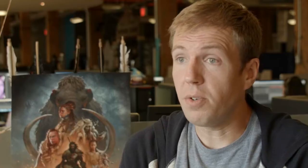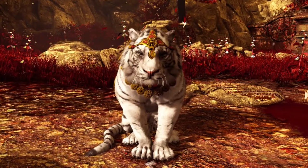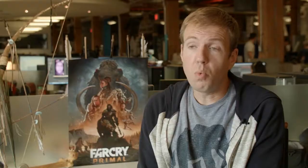Far Cry 4 was the first in the brand series to introduce companion animals. We introduced the iconic Shangri-La tiger as part of the Shangri-La experience. The AI behind it, though, was not systemic, unlike traditional AI in Far Cry. The Shangri-La tiger used a custom brain tailored to the experience of Shangri-La, which gave us a lot of flexibility in how we designed every piece of code.